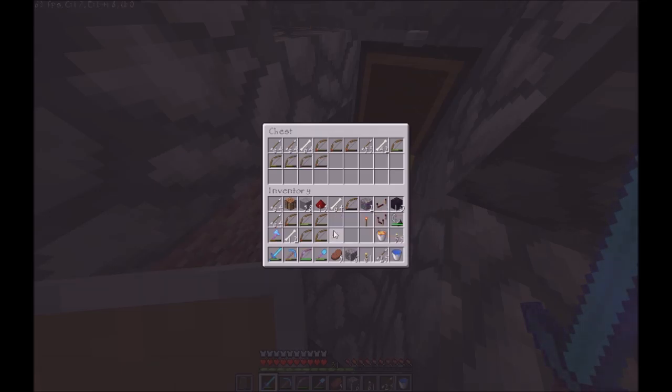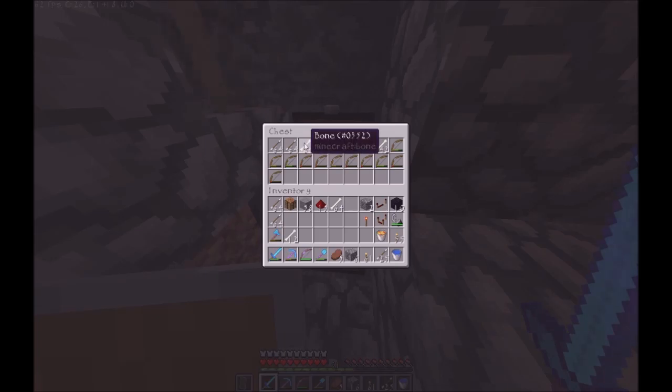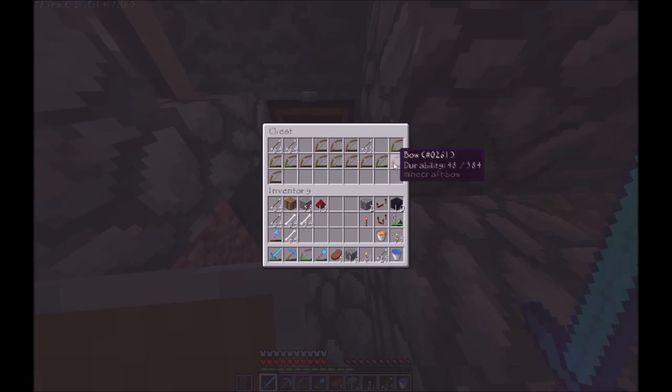I won't have to do what I was going to use — I was going to use some string. We really didn't get a lot of bones out of that, so it's a little bit disappointing. There's nearly 3 stacks, but that won't last as long as I want. Basically, I would like to make a wheat farm using bones and so on.